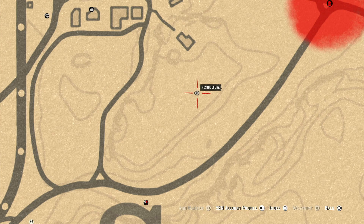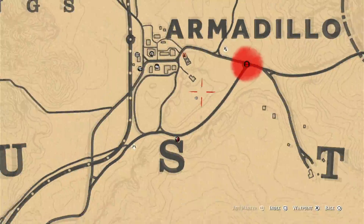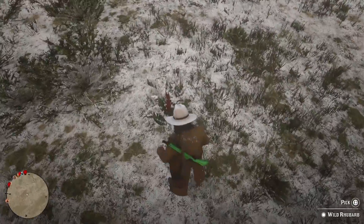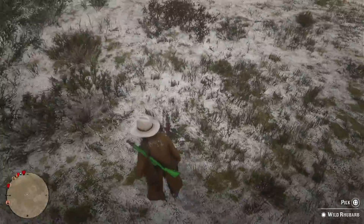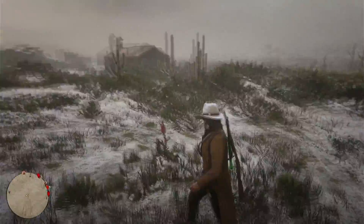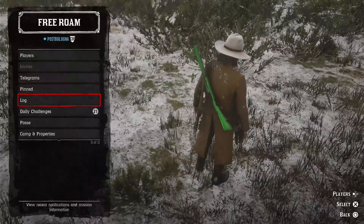For about the next eight hours or so that this video is up, there will be a flower right exactly here where I'm at. It doesn't work with any of the other ones — just the wild rhubarb. You do need the story mode version of the game to do this. If you're on PlayStation I recommend it, but if you're not on PlayStation I don't recommend it.